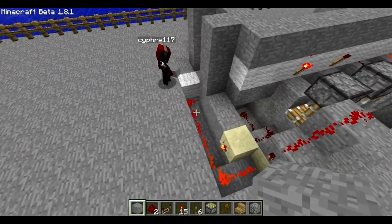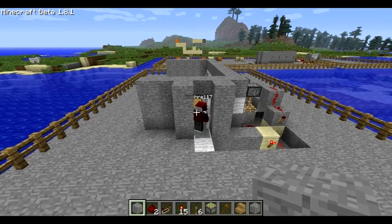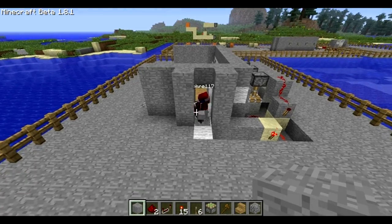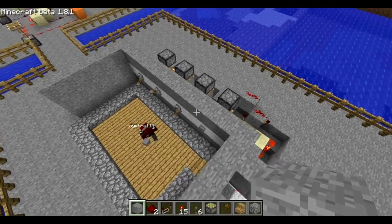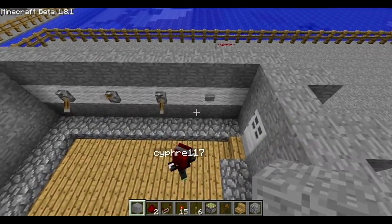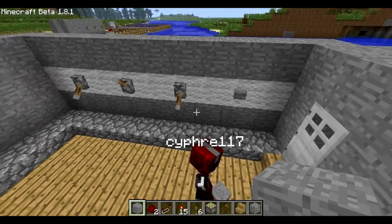Because the pressure plate is right next to the door, when you stand on the pressure plate it'll power the door directly, because they're adjacent, without changing any redstone through the back. So you don't need to flip any crazy stuff in the redstone to escape from your vault or whatever.